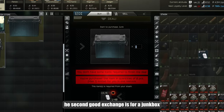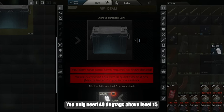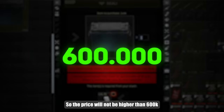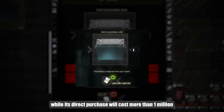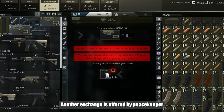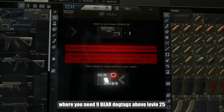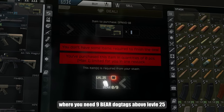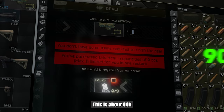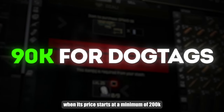The second good exchange is for the junk bag. You only need 40 dog tags above level 15, so the price will not be higher than 600k, while its direct purchase will cost more than 1 million.